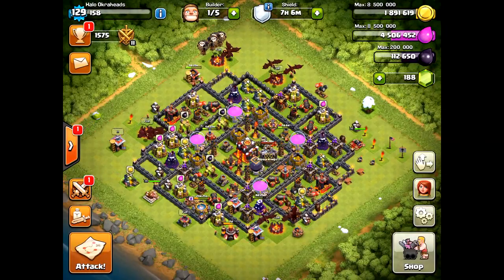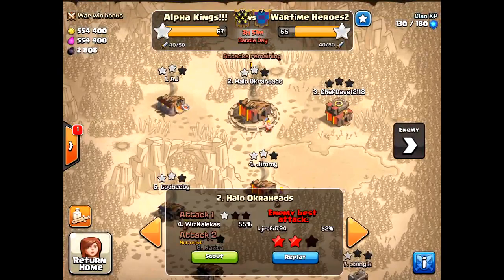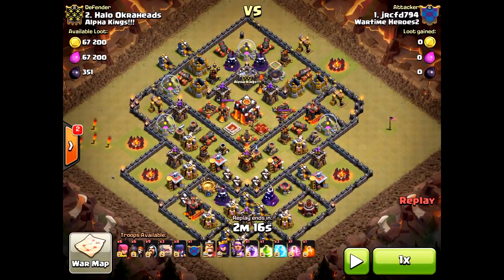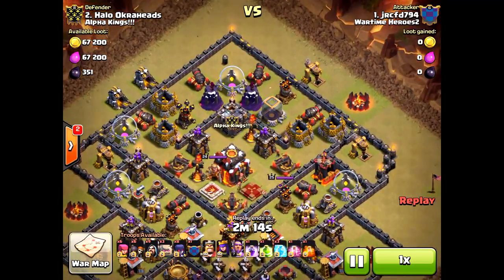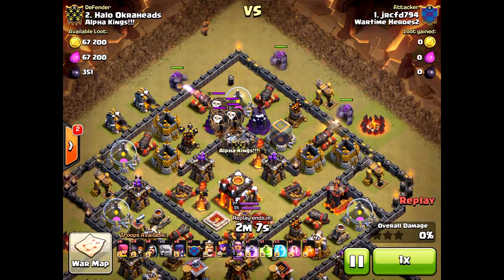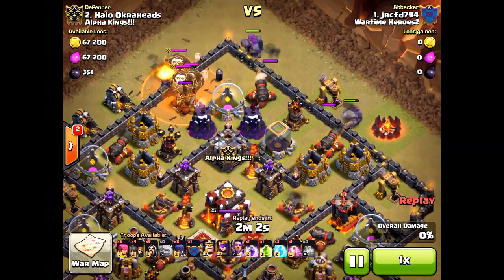What's up okra heads, halo okra heads here. Today we have a Town Hall 10 — me, yours truly — defending against a Town Hall 11. He got the two star, but he has max switches and a level seven Grand Warden. I still defended against him, and I don't even have all my defensive structures upgraded to max, nor my King and Queen. So I felt like I did a good job holding off the three-star attempt from their number one attacker.